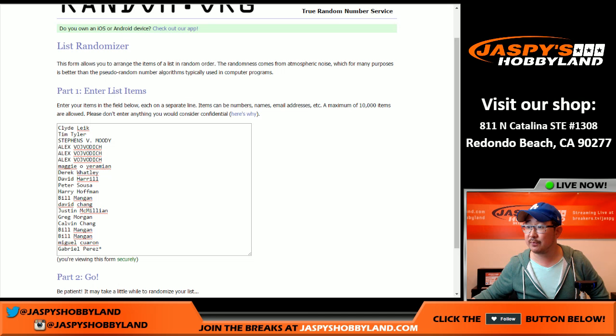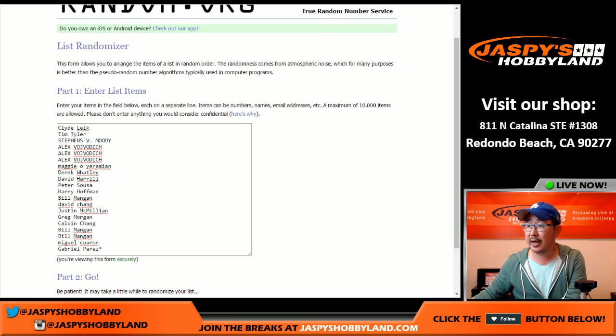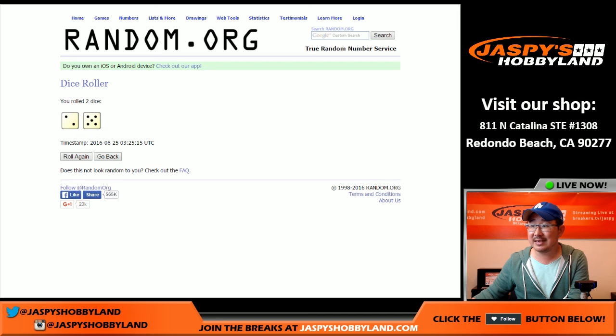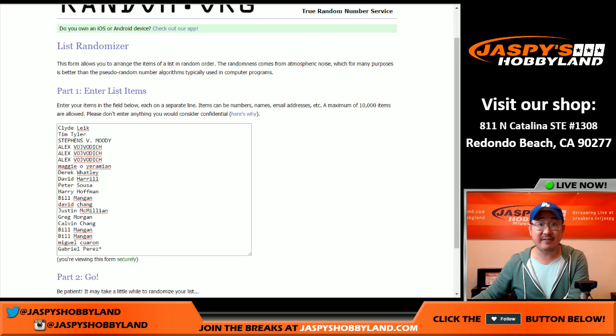Let's roll the dice — it's only one randomizer. Once the names are locked into the spreadsheet, we are only randomizing the hits after that. It's all on the website, jazbeeshobbyland.com. Roll the dice seven times. We're going to do seven times for all of the lists, including the hits. Seven will stand for all of the lists.